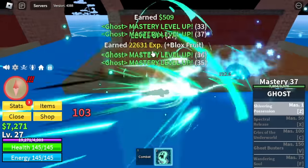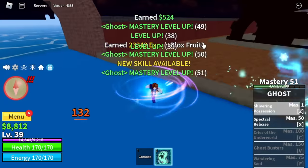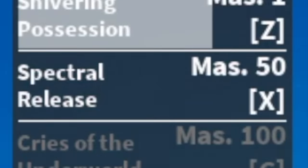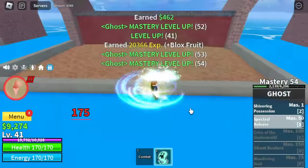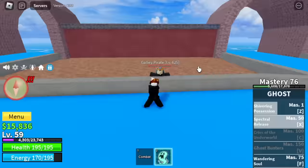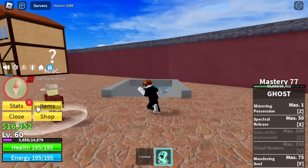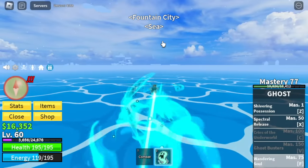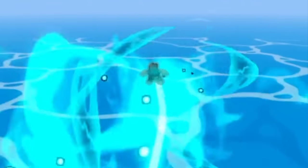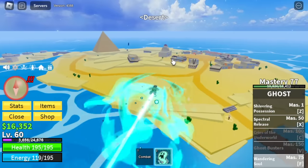So we're gonna keep on grinding here until you reach level 60. We will be unlocking our X skill here — the Spectral Release. This skill is really good: multi-target and there is no to minimal knockback. So we're just gonna grind here at level 60. After that, we're gonna unlock our Wandering Soul. Here are the stats: 20 mil defense, 140 Blox Fruits. Wandering Soul is a fly skill — there is no damage when using this one, but it's a lot better compared to the previous F skill of the Revive.